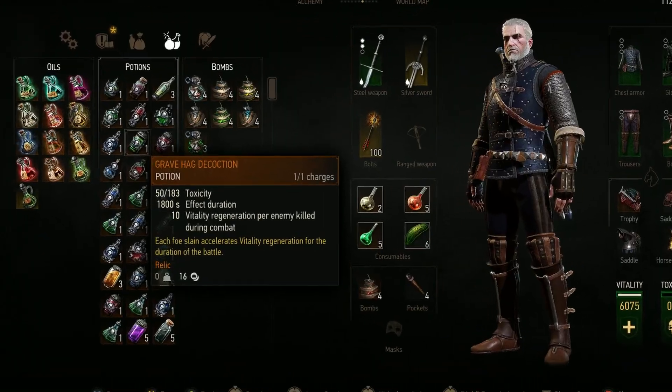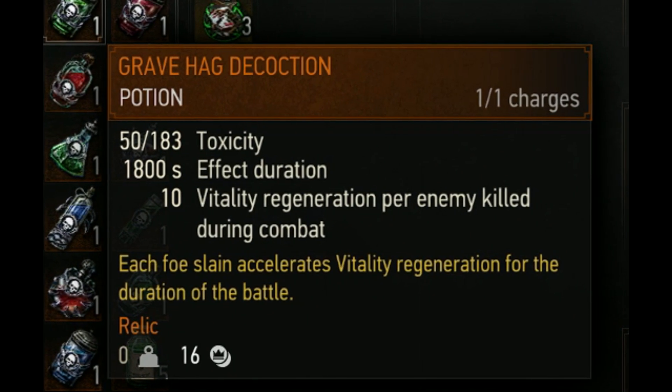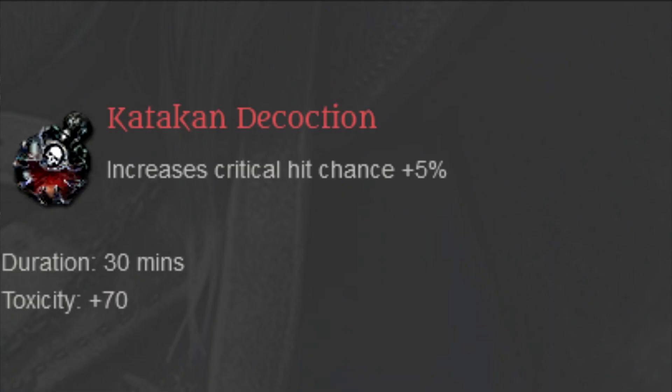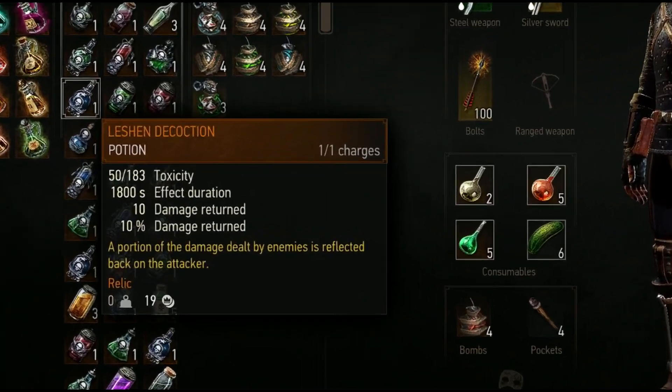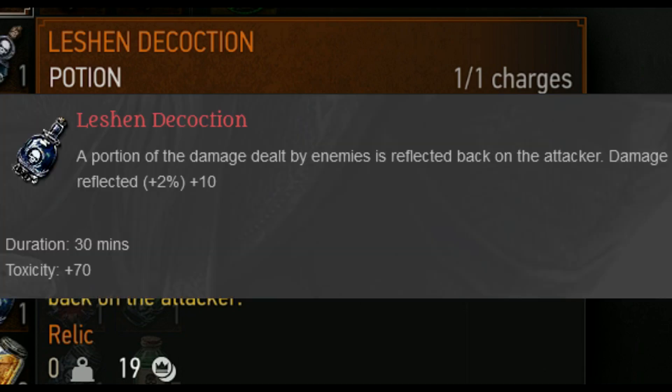Most of the decoctions remain the same, but a few of them have been buffed by a significant amount. Gravehack decoction now increases vitality regeneration for each enemy killed by 10 points per second, prior to only 5 points per second per enemy killed. Catacan decoction used to grant 5% crit chance — that amount has been increased to 10%. Lashen decoction now reflects 10% of damage received plus 10 flat damage when struck by an enemy, instead of only reflecting 2% of damage received.